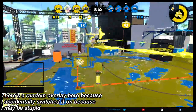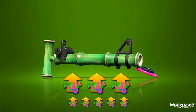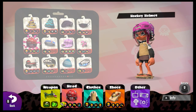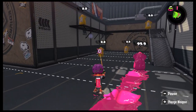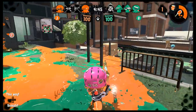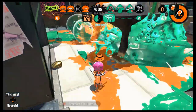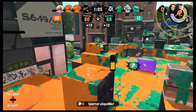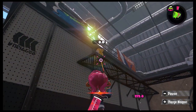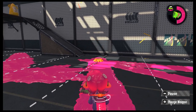The Bamboozler! It has the fastest charge time, but it's the only charger that doesn't get a one-hit KO with a full charge. The most common tactic is to slap on 3 mains and 5 subs of Main Power Up, which will increase your full charge damage up to 99.9 damage. This will cause anyone who's taken 0.1 damage to get one-shotted. But you don't necessarily need to rely on your 99.9 damage shots — even with 0 MPU equipped, a full charge and a tap shot is a kill! Double half-charge shots — that's a kill! That said, you should still use the MPU.